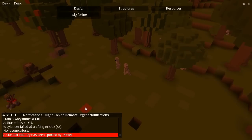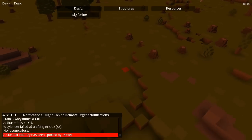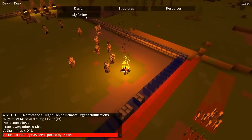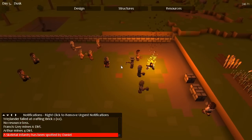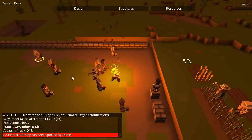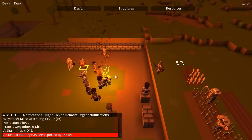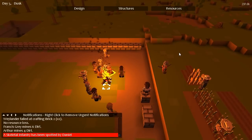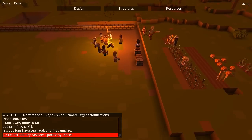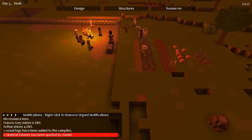Skeletal infantry has been spotted! You better get your ass back home — they're coming this way. Right. All our infantry stuff's over here. We're going to stick you over there, you over there, you over there. You should get to the skeletal infantry first. Make sure there's enough logs on the fire — keep that going.